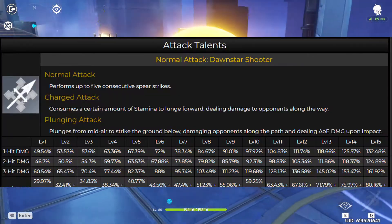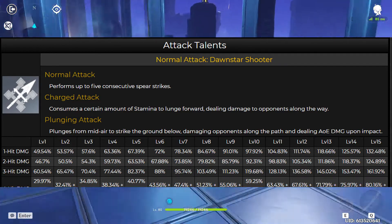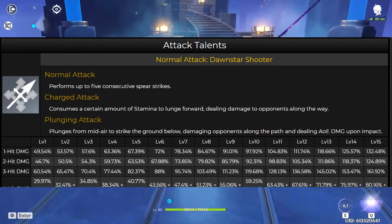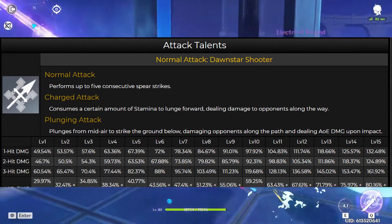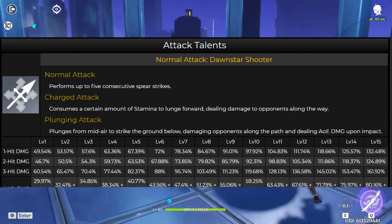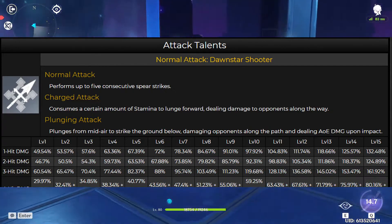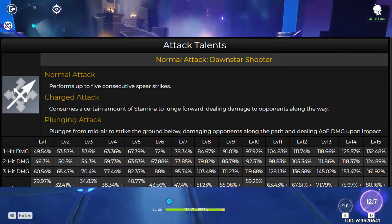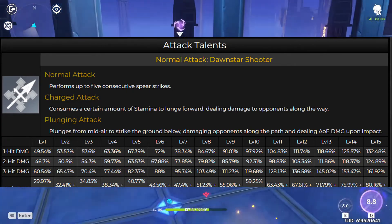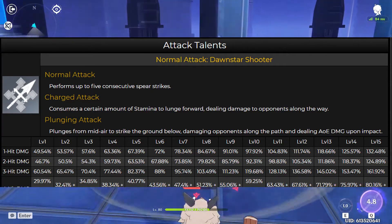So normal attack, Dawn Star Shooter — she's going to perform up to five consecutive spear strikes. Charge attack, we're going to lunge forward dealing damage, pretty standard for polearm users. Plunging attack plunges, strikes the ground below, damaging opponents with AoE damage. She's got very nice multipliers, closer to around 95%, whereas most characters would be around 85–90%, which is very nice.